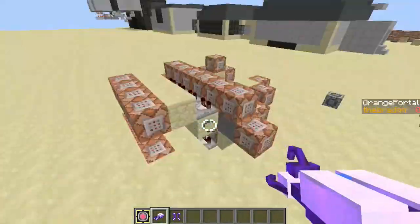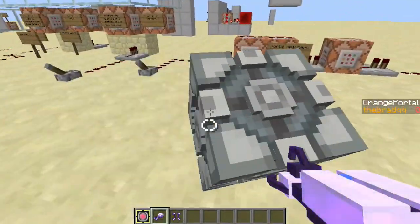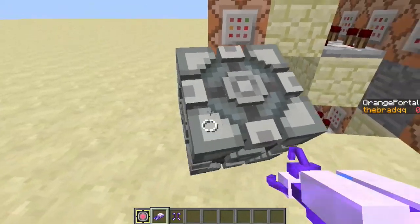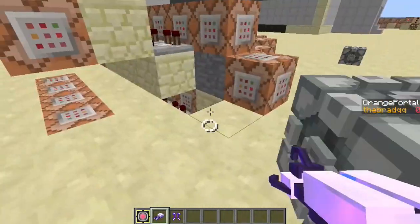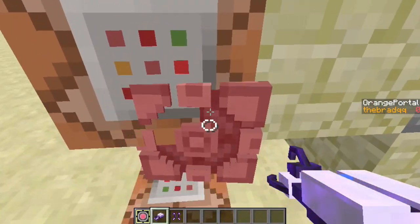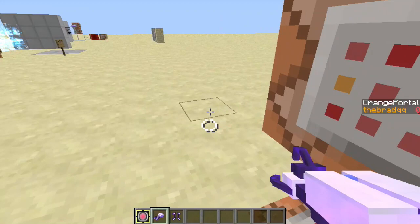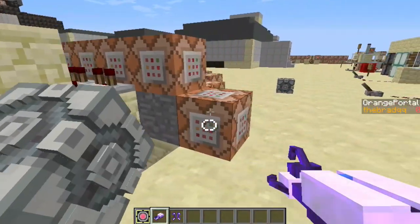I changed the mechanics a little bit. The cubes now sit further away from you, and they turn with you every 45 degrees instead of every 90 degrees. There also used to be a suffocation bug where it would glitch out, but now it just shows up red without actually glitching. I fixed that too.